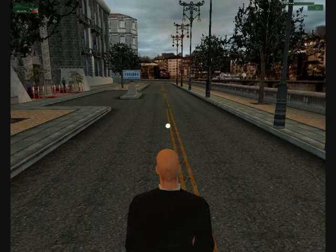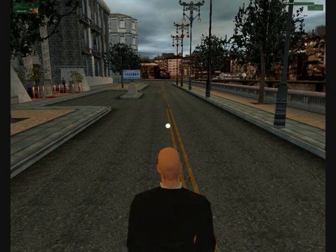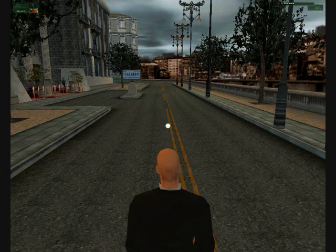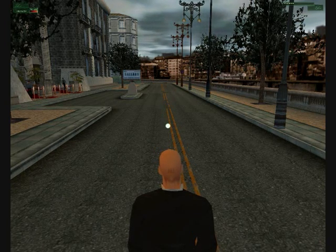First off, I'm going to show you how to input a cheat. There are two ways. Number one is you can go into the Hitman files, the game files, open up the file called Hitman INI, open it with Notepad, and you can edit the files, put the codes in, and then in-game just press one key to open it.